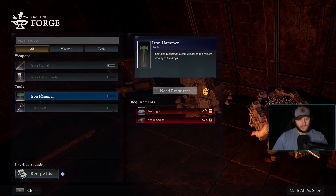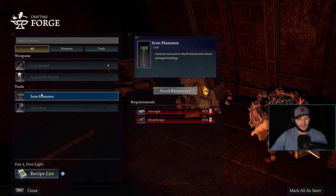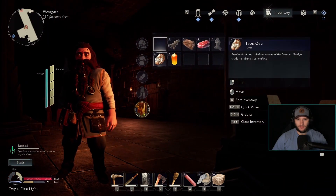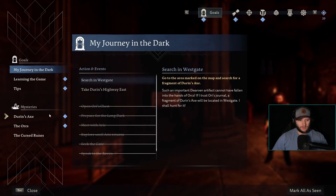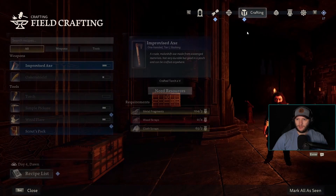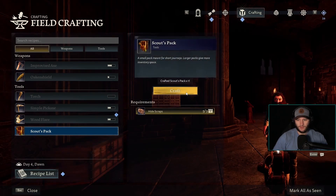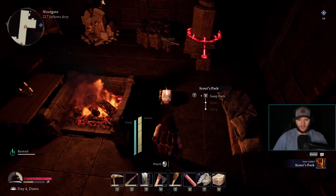So I want to see what happens when we rebuild those statues - does that help us in some way, give us a boost? The iron is on - how much iron do we have? Two, so we're one away. The orcs - learning the game tips. Crafting - scout pack, oh nice. Give me one of those. Hey, why'd you throw it on the ground? I already have a scout pack.